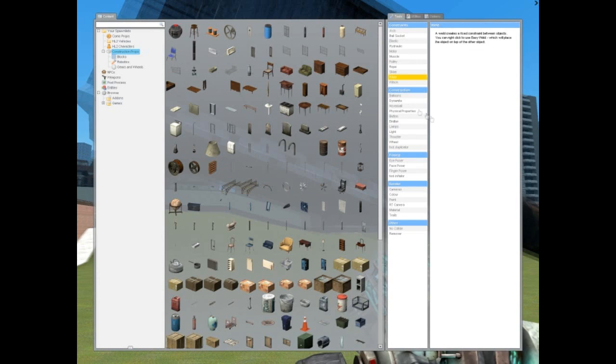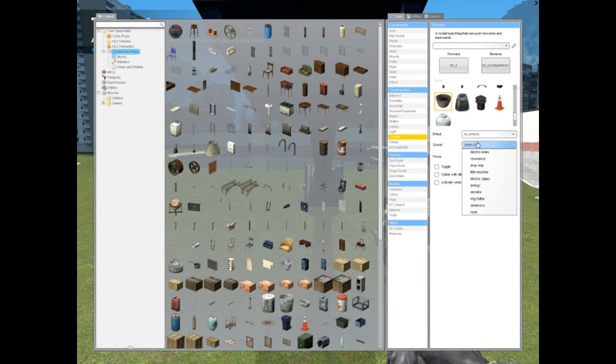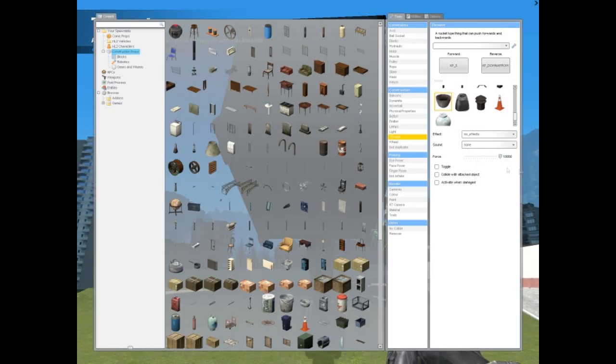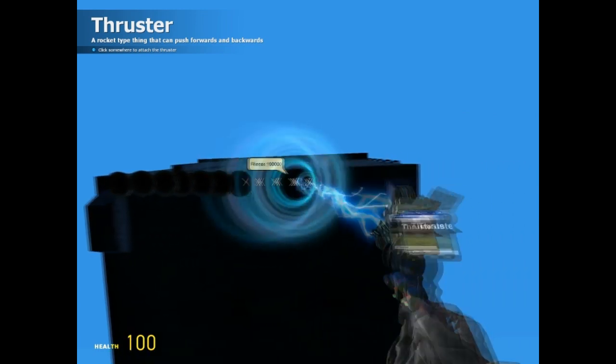To make the catapult launch, we're going to use thrusters. My primary key I like to use is numpad 5, always, and reverse is numpad 2. To set it, you just click the object and click numpad 5 — I advise you to use the numpad keys. I like to use these thrusters; they look the best. I like to have no sound because that thruster noise gets annoying. Force I'm going to have all the way up, and I'm going to put a bunch on the back here. Make sure it's not toggled — I prefer not to toggle this. Just put a bunch on the back — that'll probably work.